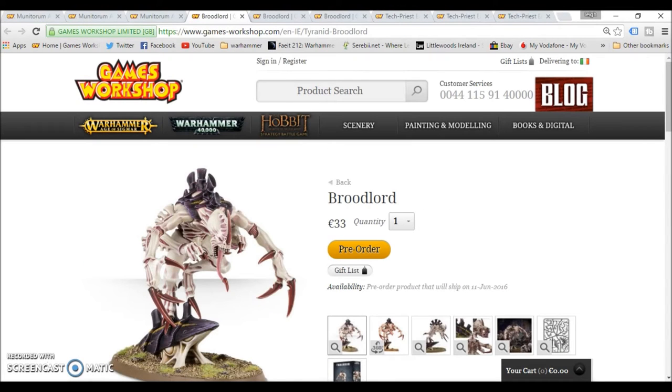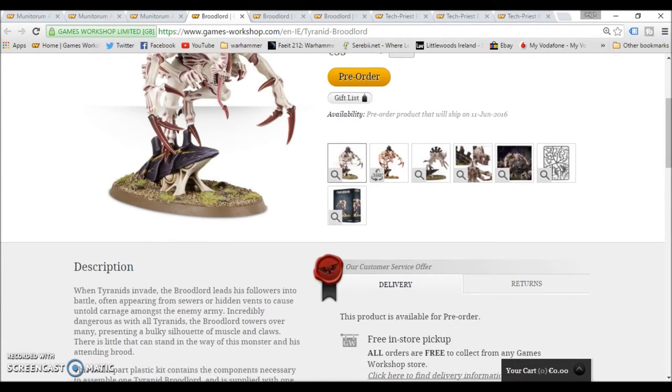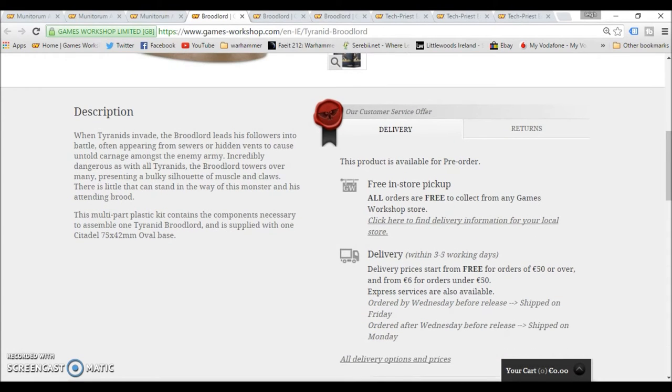Next up we have the Broodlord from the Tyranids. Let's have a look at the description because I'm pretty unfamiliar with this guy. When Tyranids invade, the Broodlord leads his followers into battle, appearing from sewers or hidden vents to cause untold carnage amongst the enemy army. Incredibly dangerous — as with all Tyranids, the Broodlord towers over many, presenting a bulky silhouette of muscle. It's just general information there.